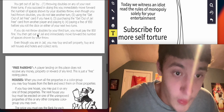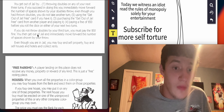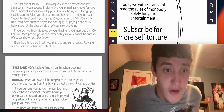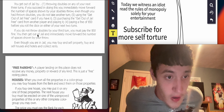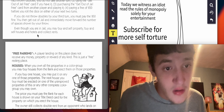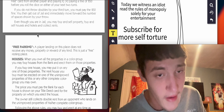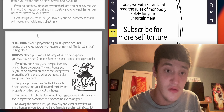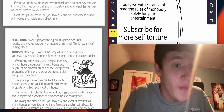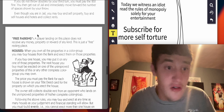You get out of jail by: one, throwing doubles on any of your next three turns — if you succeed, you immediately move forward the number of spaces shown by your doubles throw, but even though you threw doubles, you do not take another turn; two, using the get out of jail free card if you have it; three, purchasing the get out of jail free card from another player and playing it; or four, paying a fine of $50 before you roll the dice on either of your next two turns. If you do not throw doubles by your third turn, you must pay the $50 fine and then get out of jail, immediately moving forward the number of spaces shown by your throw.